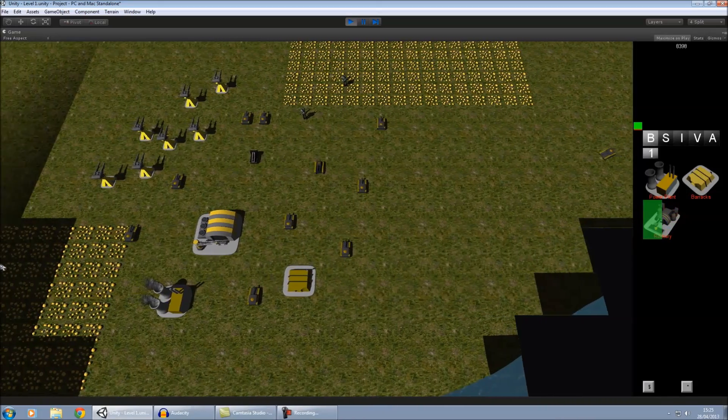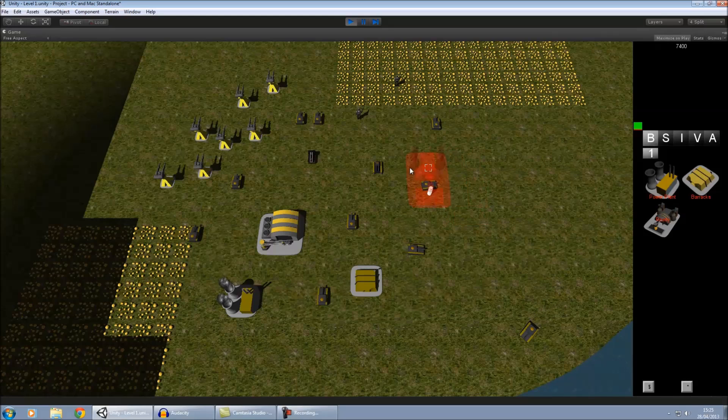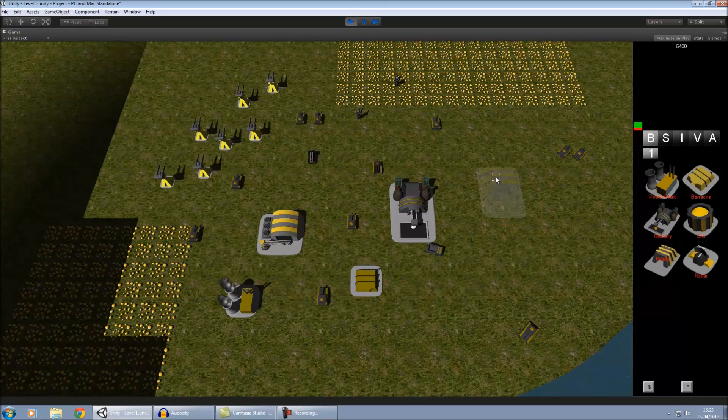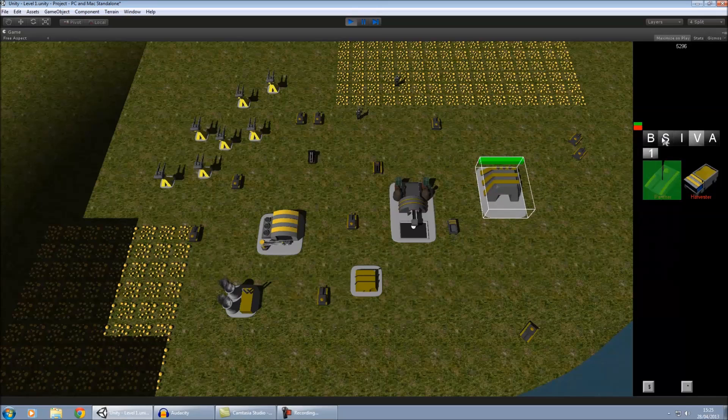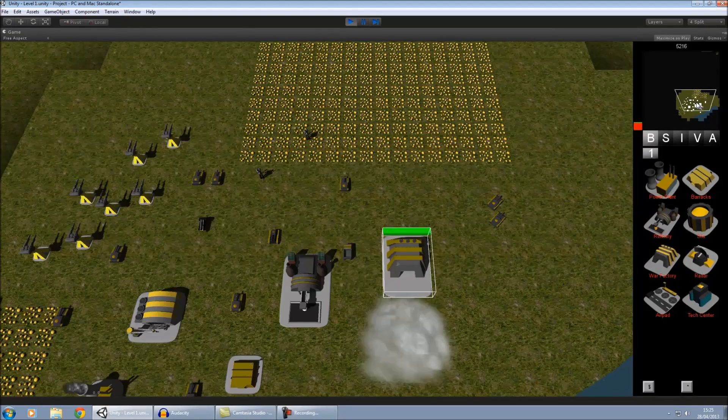On the right hand side you've got all your buildings. For those that have played Red Alert, I'm sure you'll be able to recognise where I got a lot of this inspiration from. So we've got our refinery and harvesters for resource collection, our war factory so we can start to build vehicles, and our radar.